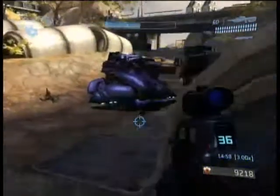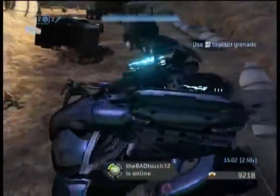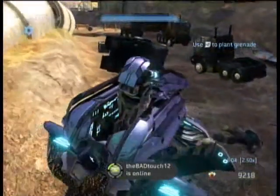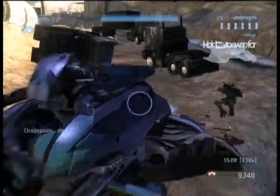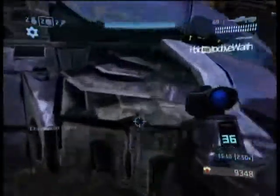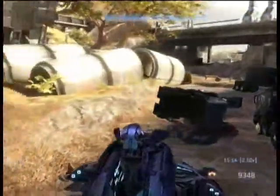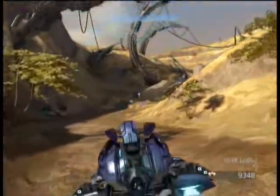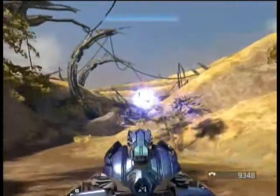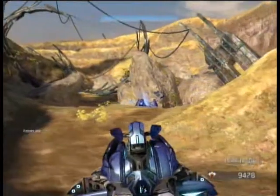Or from medium range like I'm doing right now — just keep strafing back and forth to avoid the big plasma shots. When you're ready to board it, just jump onto it. I actually got run over by one of them once as I was trying to board it. Once you've killed all the enemies around here, including hijacking the Wraith, more allies will come up.